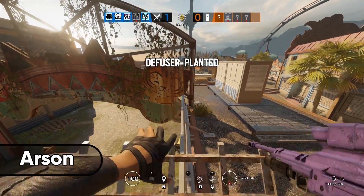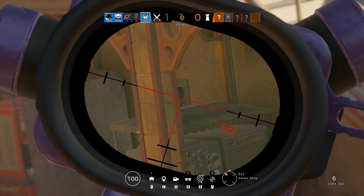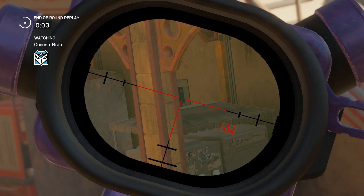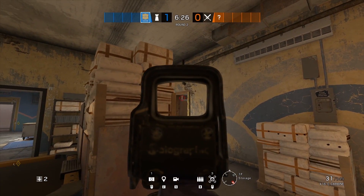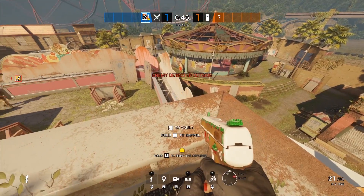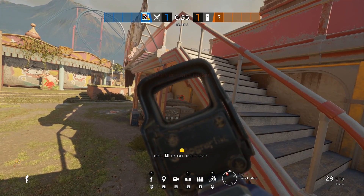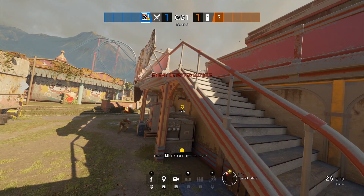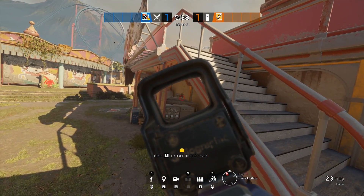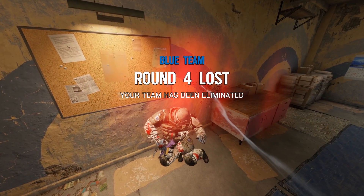Up next we have two sneaky spots to get angles into storage. The first is best used as a Cali angle or a Bossga COG angle — when defenders move across the line of sight you want to land a single shot, and it's nearly impossible to see from the defending side. The second option is getting on top of the cafeteria stairs railing and peeking over the metal cart for a similar angle, and you'll be closer to the site for a faster push in. Another option is to vault on top of the barrel and walk around to stand on top of the rail — quick to get into.